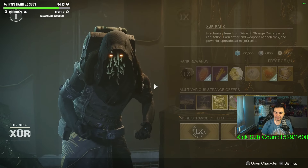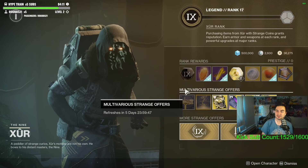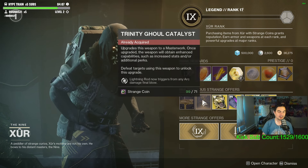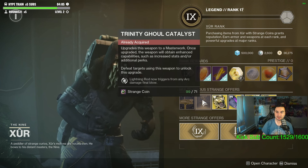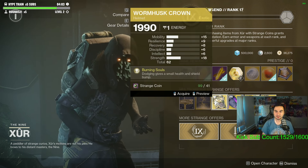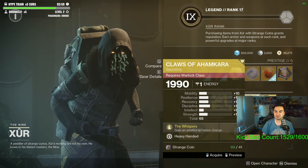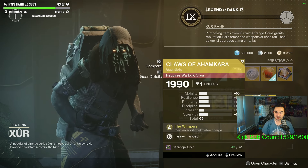What is going on everybody? So for Xur this week, we have the first ever exotic class item that he is selling. We have the Fighting Lion Catalyst, the Trinity Ghoul Catalyst, which is a huge W. We have Wormhusk for Hunters, Doomfang Pauldron for Titans, as well as Claws of Ahamkara for Warlocks.